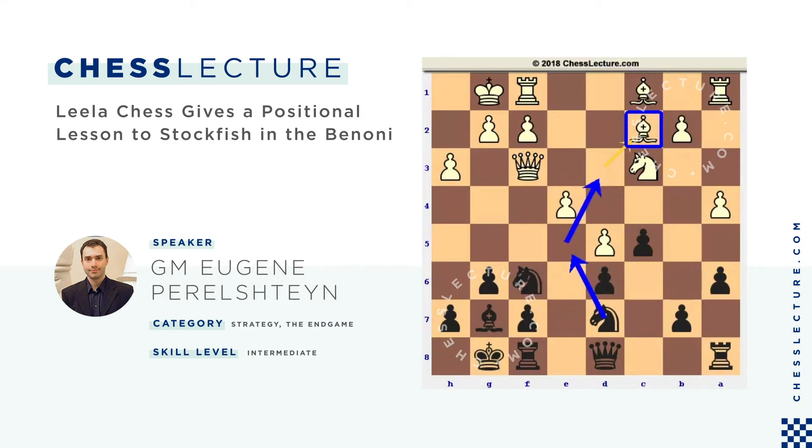The goal here for white is to limit trades, yet without that bishop on c8, black's life is so much easier. So far so good.